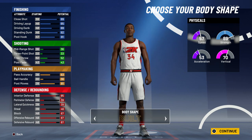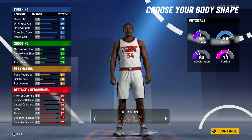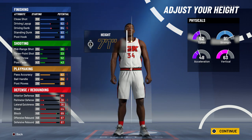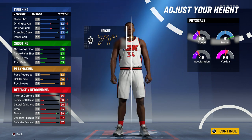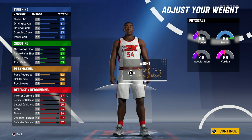For Shaq's body type I went with Burly. You can also go with Built — Built is pretty much Burly but a little more muscular — but I think Burly looks the best so I went with that. For height, Shaq was seven foot one, and honestly for a taller center in NBA 2K21, seven-one is the best height.